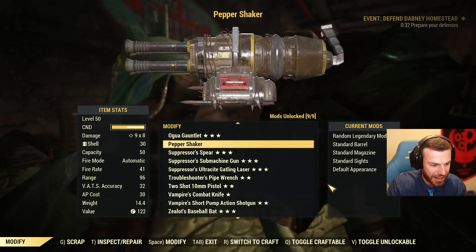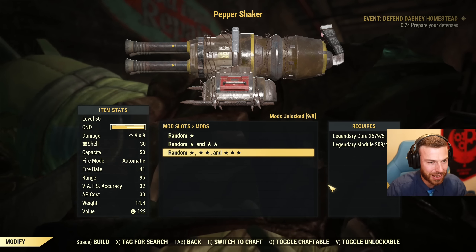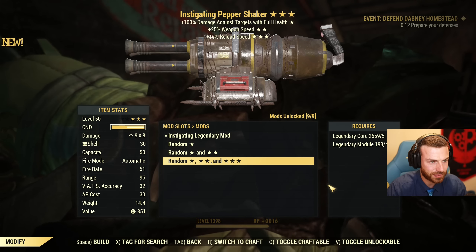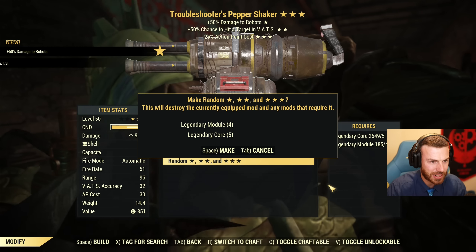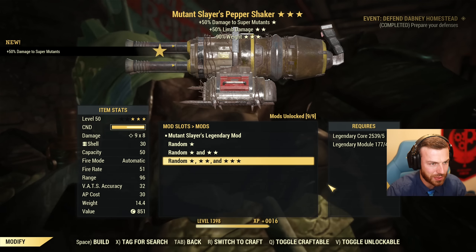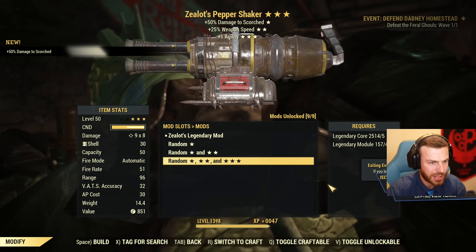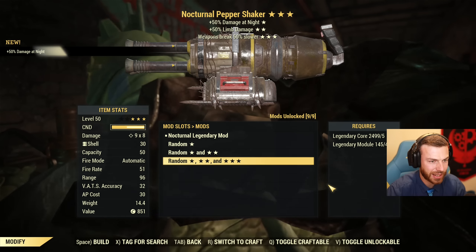I'm going for a pepper shaker to get a quad. Can I get a quad? I have insane luck so far. Ghoul slayers — nope. Medic — no. Zealots — no. Instigating weapon speed — no. Zealots — no. Troubleshooters? Vampire is really good but no, that's not what I'm looking for — I want quad today. Vampire crit damage — no. Instigating — definitely no. Junkies, weightless — no. Hunters — no. Zealots, weapon speed — no. Furious — no. Exterminators? My luck has abandoned me, I think. Medics?